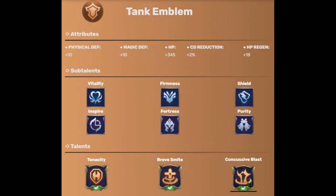When it comes to emblems, I prefer using the Tank emblem to increase Ruby's durability. Choose Vitality to increase Ruby's HP, which helps you survive both physical and magical damage. Then choose Inspire, which gives 8% cooldown reduction. Adding that to the tank emblem's bonus stats gives a total of 10% cooldown reduction. Combined with my build's 10% cooldown reduction, you would get a total of 20% cooldown reduction. Finally, choose Tenacity as your talent, which increases Ruby's defenses when her HP is low.